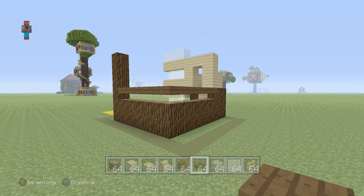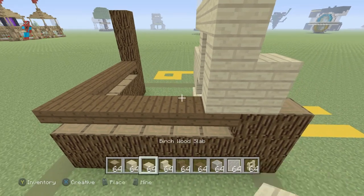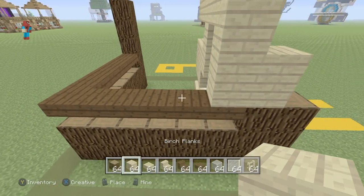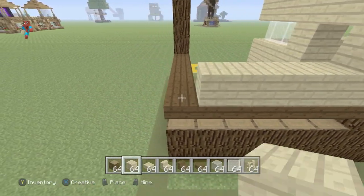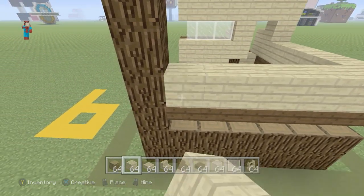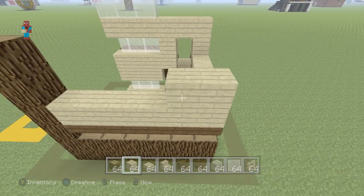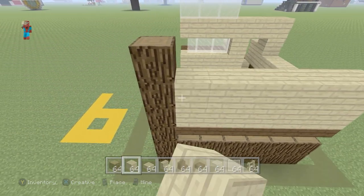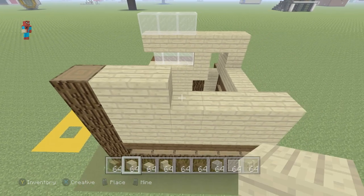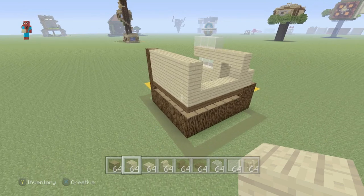Now place a row of birchwood planks on top of all of those dark oakwood slabs, like this. Fill in the entire back part of this using birchwood planks. There are no windows on the back of the house, as there are windows on the front, left, and right. I figure you don't need them on every single side — you can add one if you want, though.